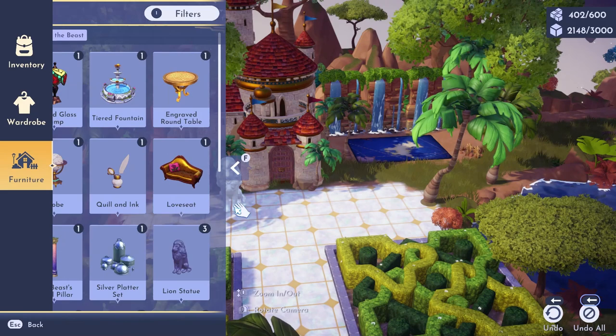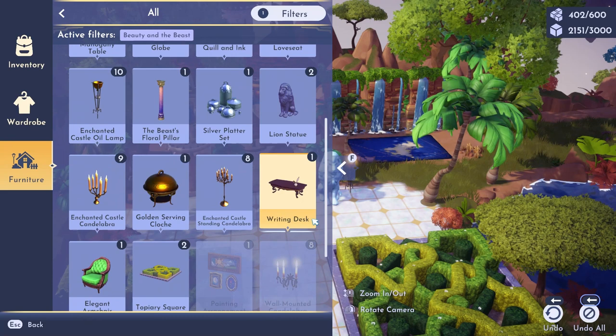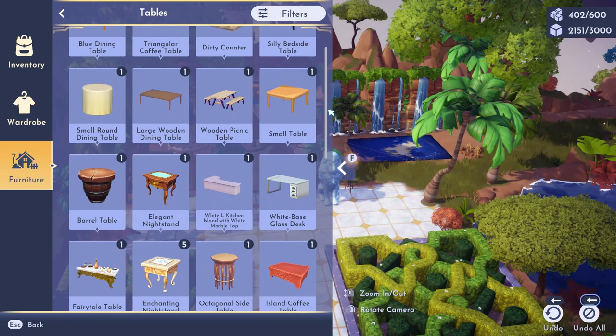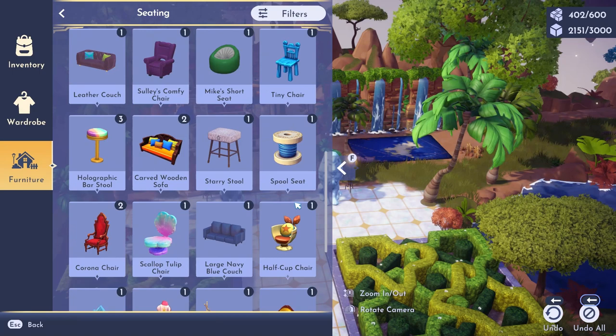Now it's time to place some of the extra accessories around. I am in love with these Enchanted Castle oil lamps from the Beauty and the Beast collection. I also love all of the tall candelabras or candle display pieces. You'll see I use those a lot in this build, especially those oil lamps because they stay lit all the time, and I love the glowing light all day rather than having to wait until the evening.